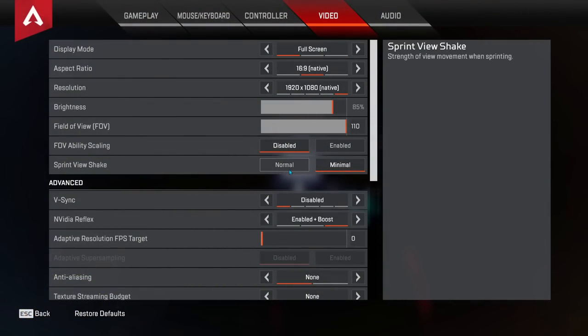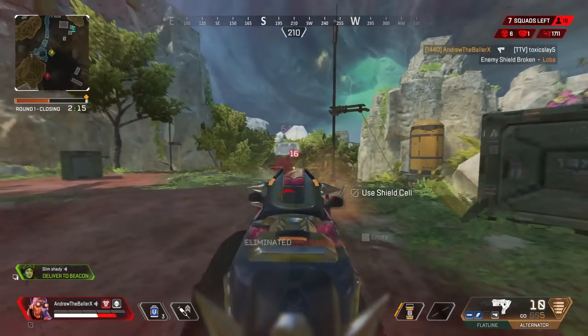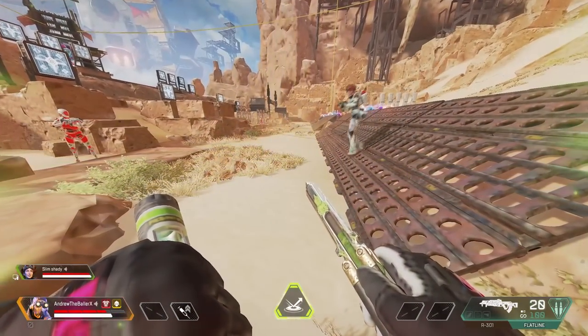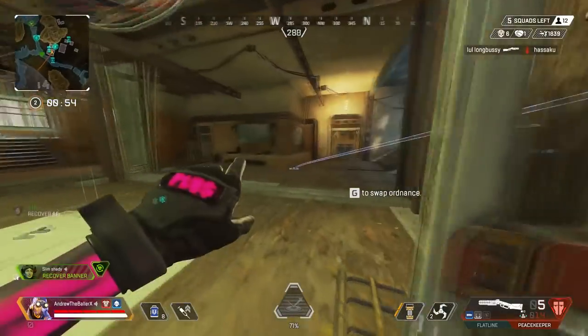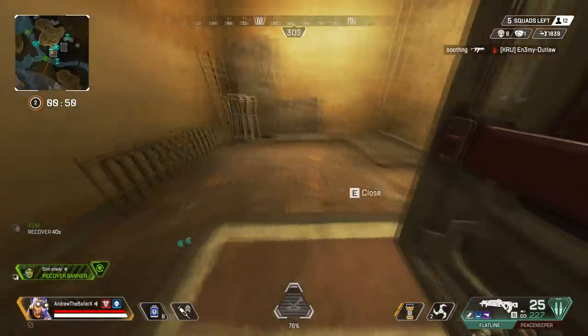Number 2: turning off FOV ability scaling. This one is especially important for Octane mains. If you have FOV scaling turned on, your screen will be constantly changing FOVs when stimming or in a bloodhound ult. This can be really detrimental to your aim because the constant FOV change can seriously disorient your aim.